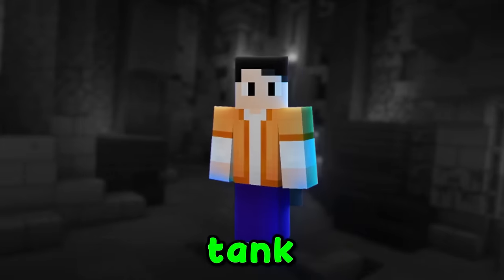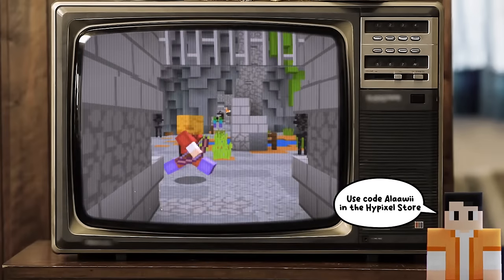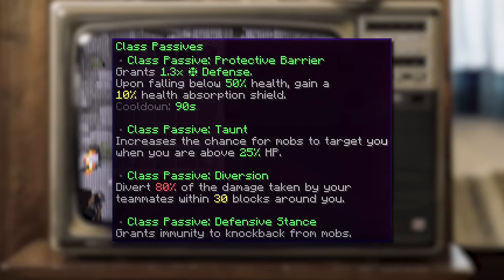Let's be real, even tank mains will agree. Tank class might be the easiest class, but it is still one of the most important classes. The reason for this is because you take 80% of the damage your teammates take if they are within 30 blocks.